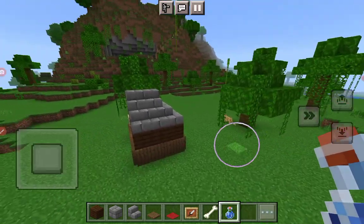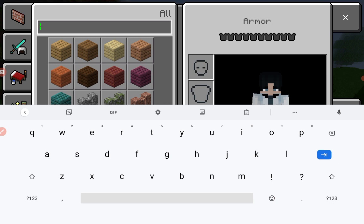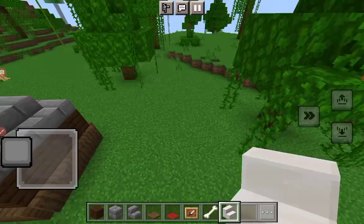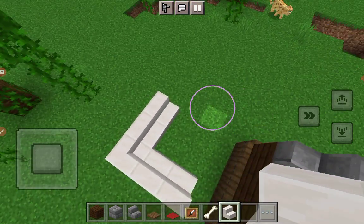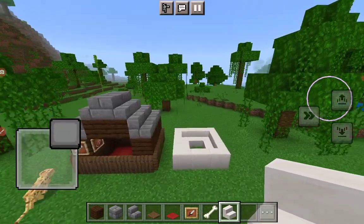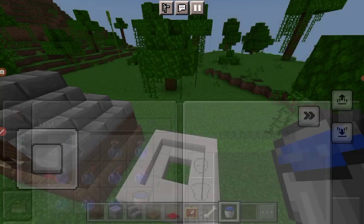What you want to do is put like stairs for a dog pool of course. Looking awesome. And then you just do this basically, then you just do this. Now just do water bucket, and now fill it up with water.